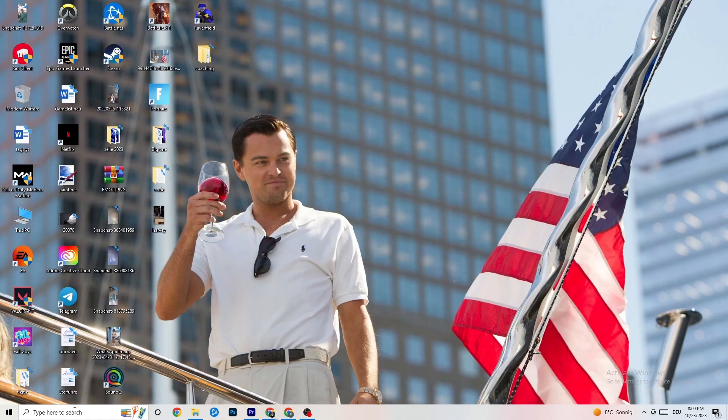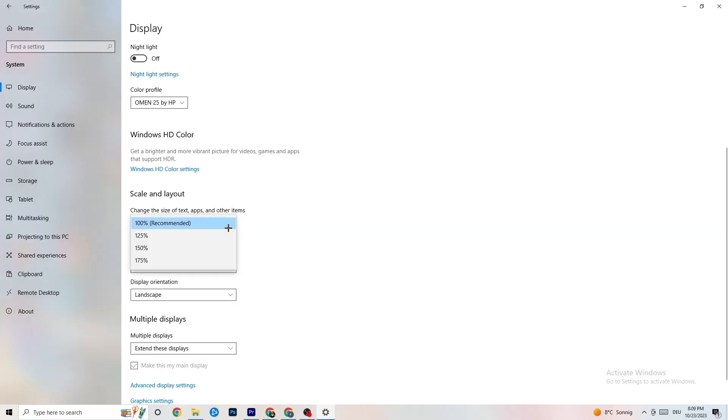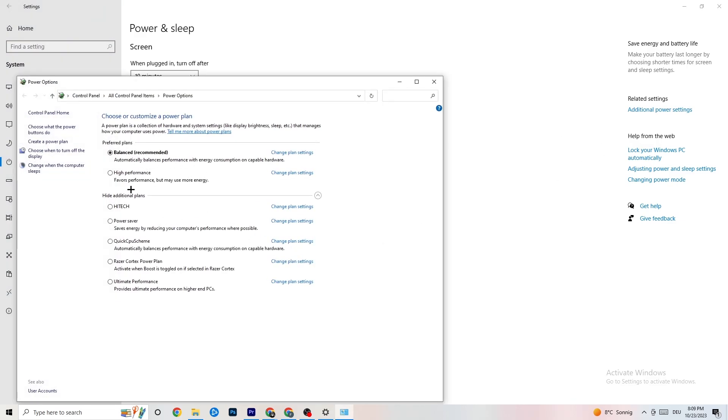Navigate to the bottom left corner of your screen and open Windows Settings. Click on 'System', identify your main monitor, and change the scale to 100% as recommended. Set the display resolution to match your in-game resolution to reduce crashing. Then go to 'Power and sleep', click 'Additional power settings', and try either Balanced or High Performance - see which works better.